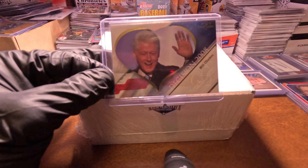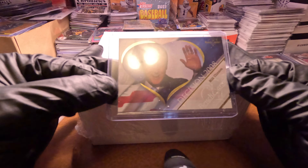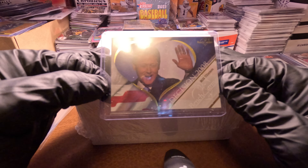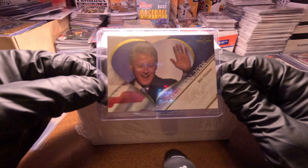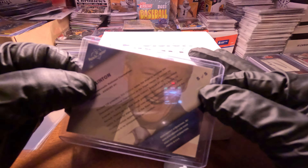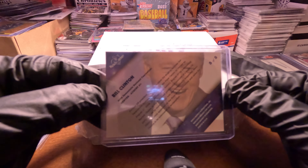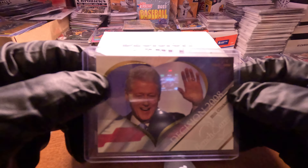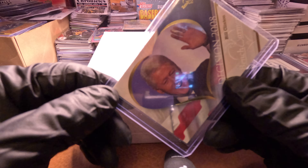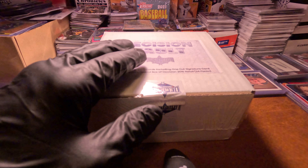Out of our last box we got this — from 2008 Bench Warmers Decision, Bill Clinton in a heart. The cool thing is this card is numbered 5 of 5 from 2008 Bench Warmers. We also got the Sarah Palin, numbered 4 of 5. Every now and then you're gonna get a different card, but for the most part it'll be the ones I mentioned.